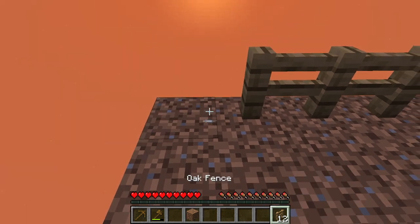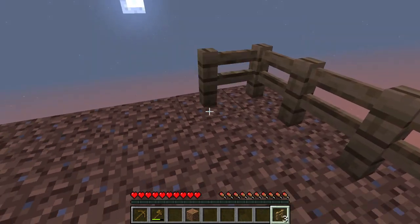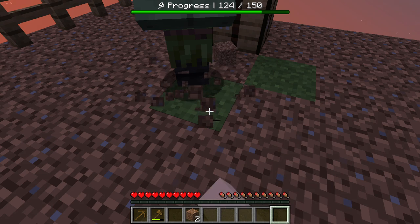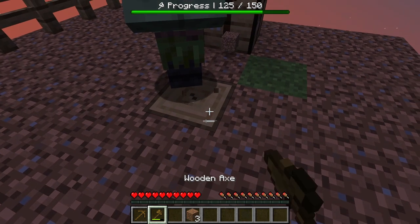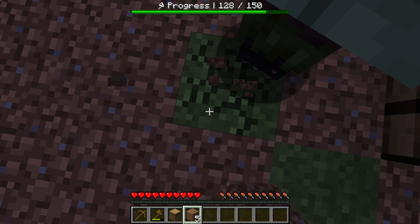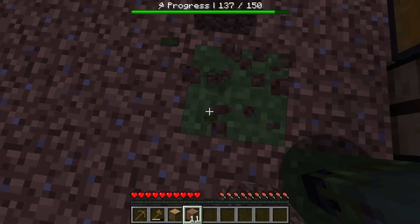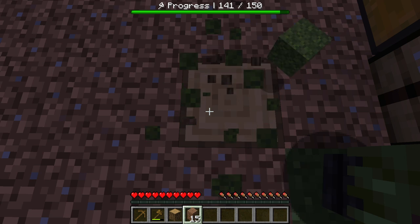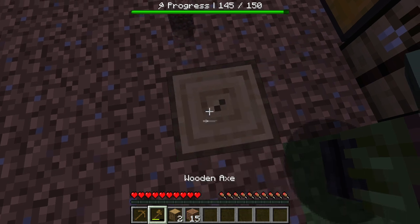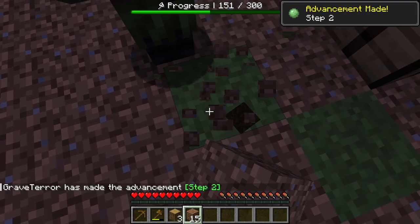I want dirt left. And we need cobble. I wish he would move out of the way. We still have 150. What do you guys think of this game so far — pretty fun, huh? That's a lot of moss. I don't know what it's used for but we'll figure something out. Okay, now we're in step two.